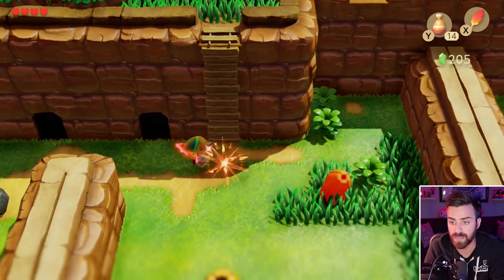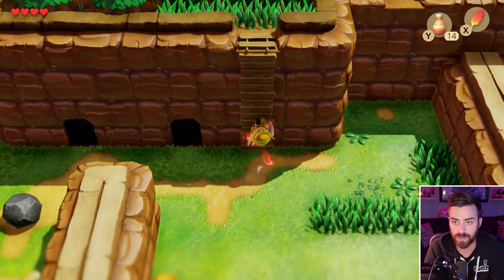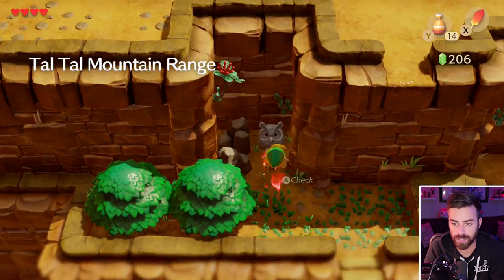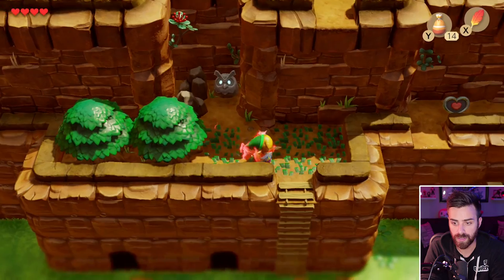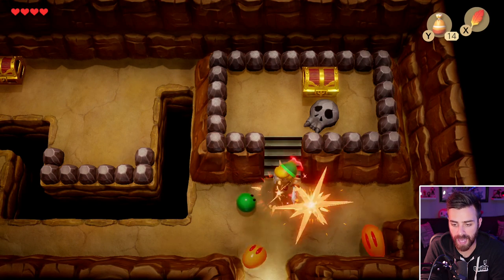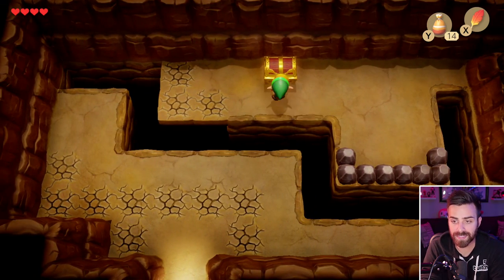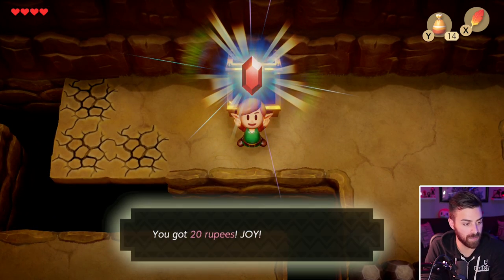I'm still powerful, so let me stay powerful. I'm pretty sure I'm pretty close to the shovel — oh, I have the shovel! I wish I had the shovel right now. Tau Tau Mountain Range. The fish stirs in the egg — you are there. That's not creepy at all. I know we can't head to the right until we have something specific. We can jump over this gap — that's nice. We got ourselves 20 more rupees.